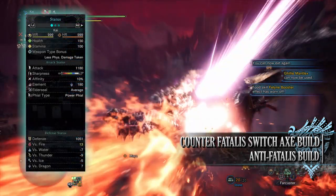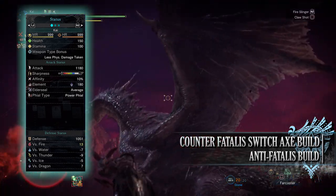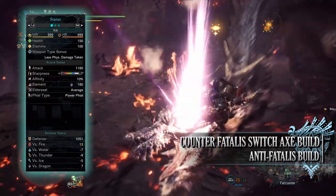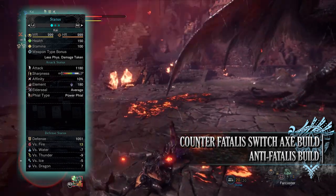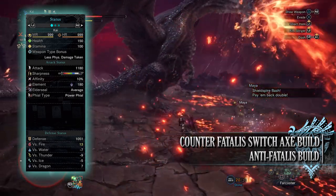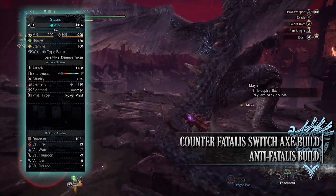If you've followed this setup you should have a build with 150 health and 100 stamina, which will be 200 health and 150 stamina when you're on a hunt and taking all your relevant consumables. You'll have a raw attack of 1180 with a decent chunk of white sharpness, and 10% base affinity which can potentially reach 80% when you take into account Weakness Exploit as well as the Agitator buff. You'll have a dragon rating of 180 with average elderseal and Power Phials. Your defense is 1051, strong against fire and dragon but unfortunately weak to the other elements.